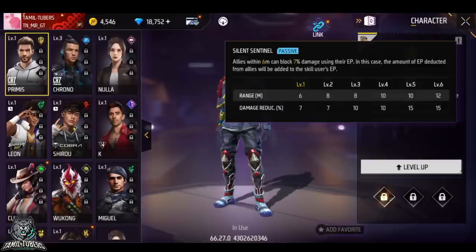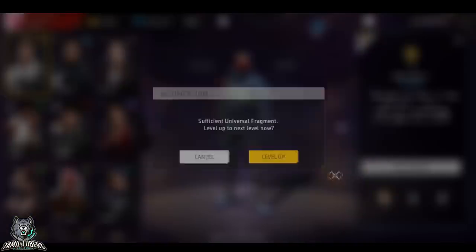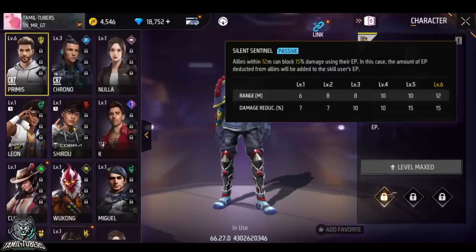If you get the enemy, you can get 100 damage. We will set 900 field EP. If you have the same level, it will be very helpful to you. We can upgrade PA's max. If we have it at 12 meters, level 1 is six meters. There is a 15% damage. You can get 100 HP, 75 HP and 15 EP.